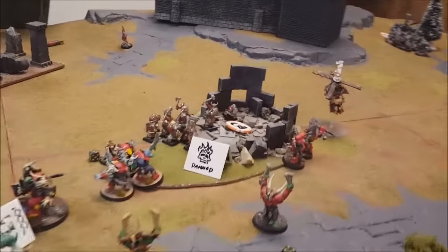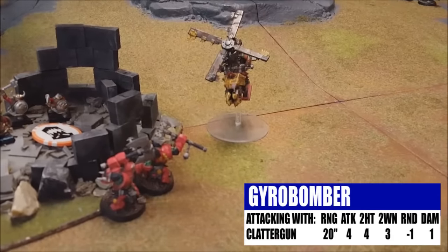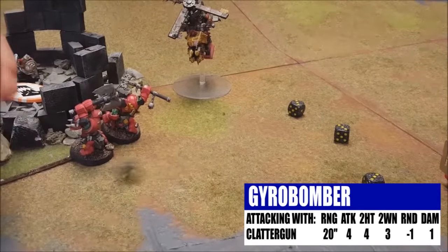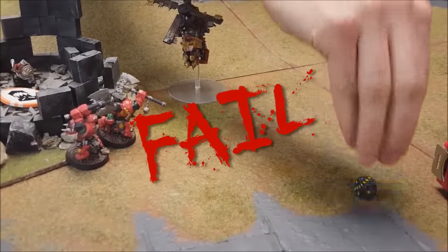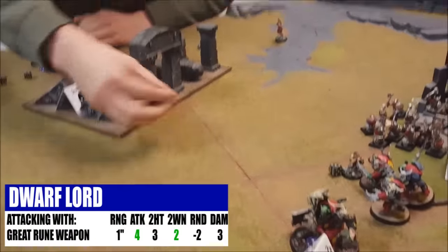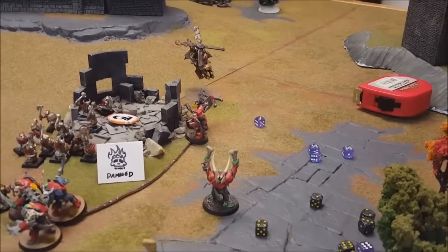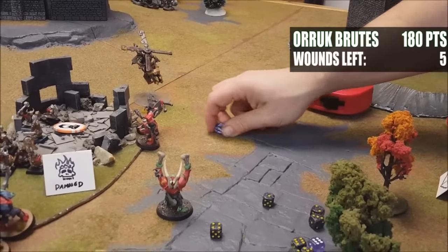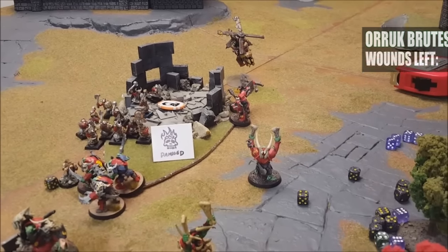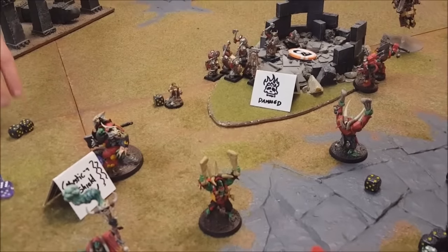The Gyrocopter Chatta Gun shoots — if we can hit and wound all four and he fails all armor saves we can wipe that unit, though it does absolutely nothing for us strategically. I managed one hit and didn't wound — so three wounds total, then two wounds — none of them saved. Three Brutes from the original unit are all dead. The boss, the Battalion Big Boss, is still alive — he's important.